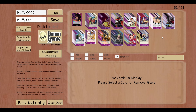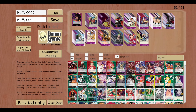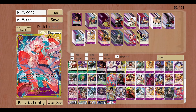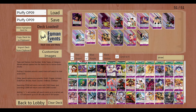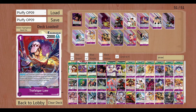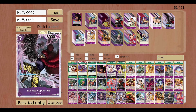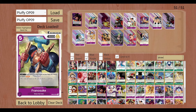The other variant is the Explosion variant, which means you are only playing Straw Hat and then you actually play Rush with the new Luffy, and you play Gear 5 as well sometimes, and this Sanji. It's a lot more consistent because you never whiff with your Law Searcher, but the midrange is cheaper and it's the one I'm going to use. Both of them are incredible, so it's up to you.